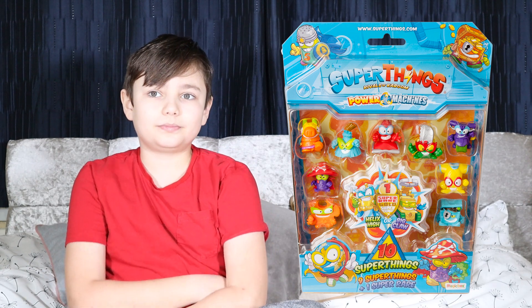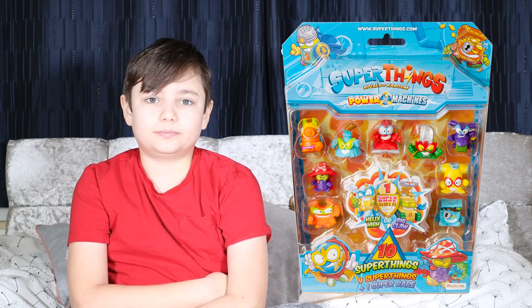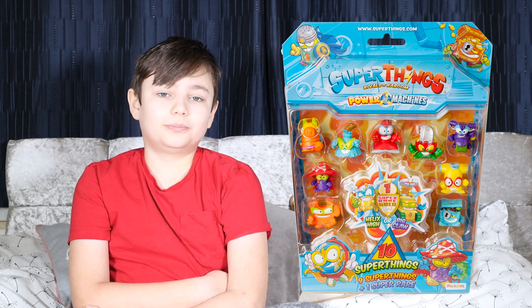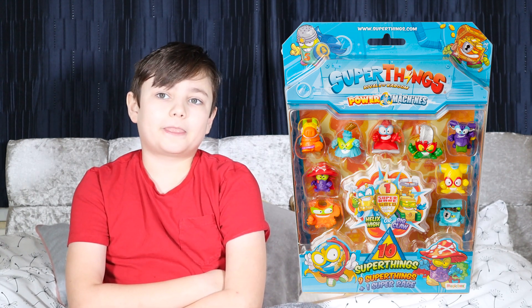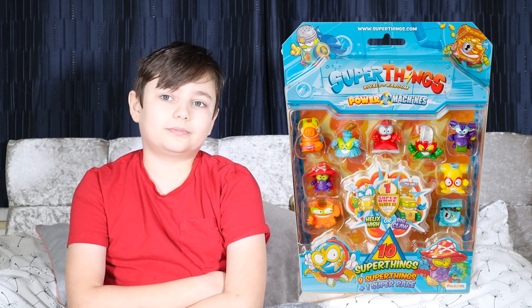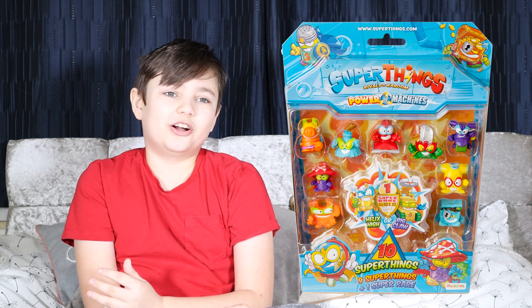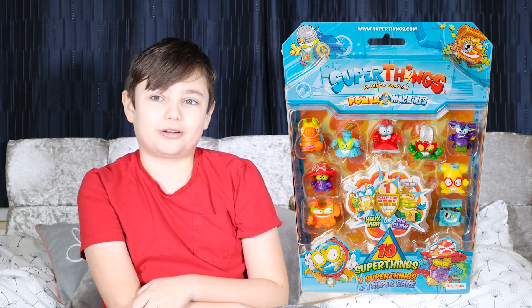And then you've got the Blister Ten Packs which come in the same format as always — you get nine Super Things and then you get one of the super rare golden characters inside. We've always found that they're a really good way of getting the gold characters, because you can buy two packs and hope to get one of each gold. But sometimes you'll open them both and get two of the same. Do you remember that season where we only got the villain all the way through? Yeah, I think it was season two — with the pumpkin.